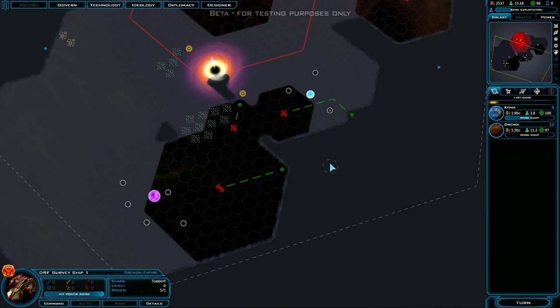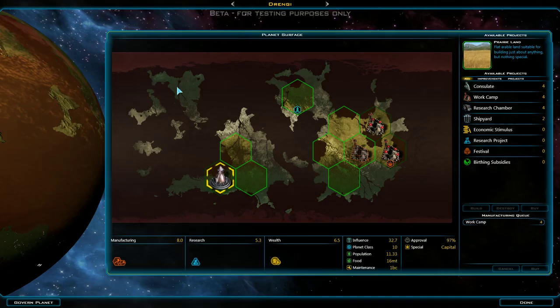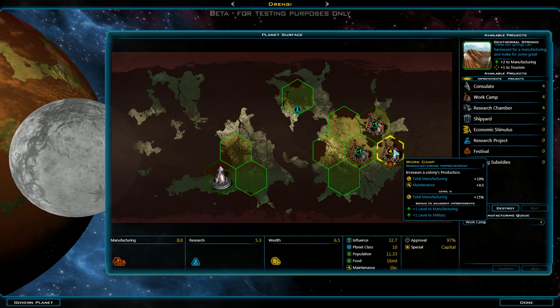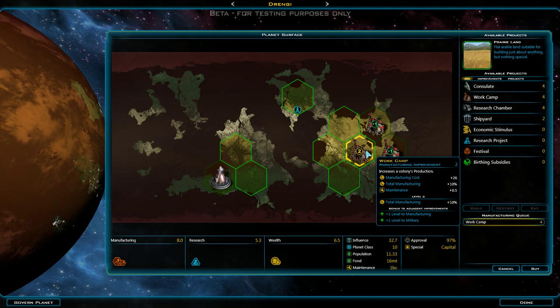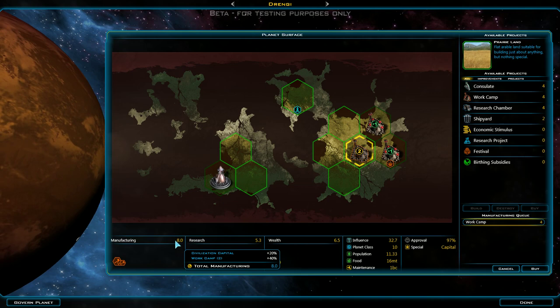Let's move you over here. Still haven't found any enemies, but that's to be expected — we're on a pretty big map with quite a bit of space, though there are three of them out there so we'll find them soon. We're working on the third work camp. Manufacturing Improvement 3 gives total manufacturing plus 15%. The other camps add plus 5 and plus 10. The Civilization Capital provides 20%, and the two work camps we currently have are providing a 40% bonus overall, which is quite a bit.